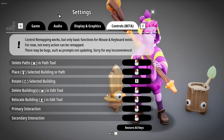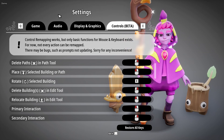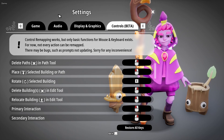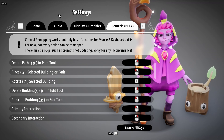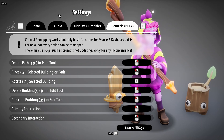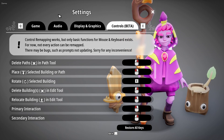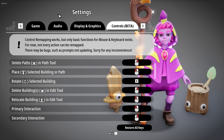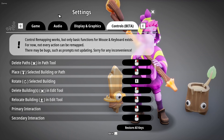And finally, you've got controls, which is in beta. Control remapping works, but only basic functions for mouse and keyboard exist. For now, not every action can be remapped. There may be bugs, such as prompts not updating. This is a demo — the game's not out yet — that is completely fair. They know about it and they've let us know. As long as that is sorted when it comes to early access, or fixed fairly quickly after release, I'm okay with that. There are some rebound buttons, and mostly you're going to be using your mouse and WSND keys anyway, so it's not a huge problem. But I like the fact that they are trying to add it in — it's just not there yet. Overall, a really complete settings menu that I'm very, very happy with.